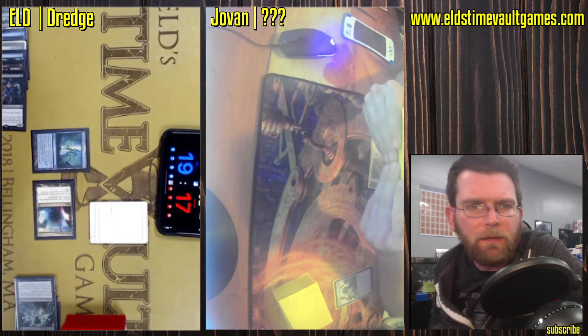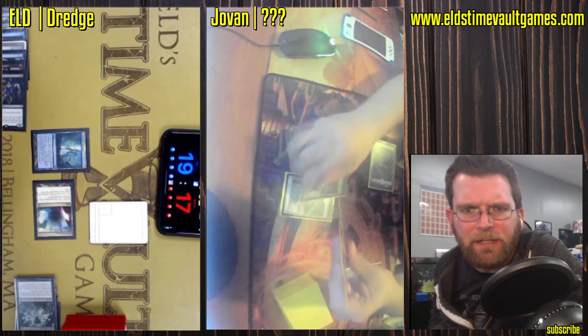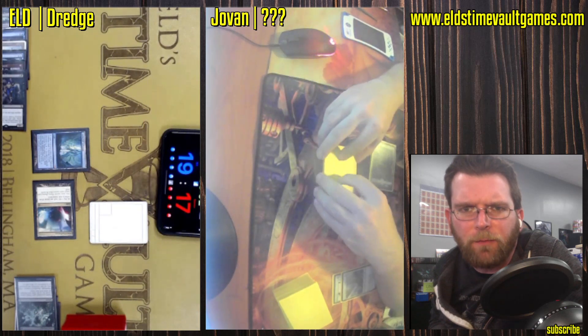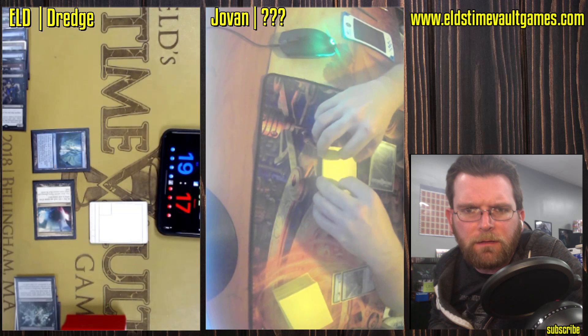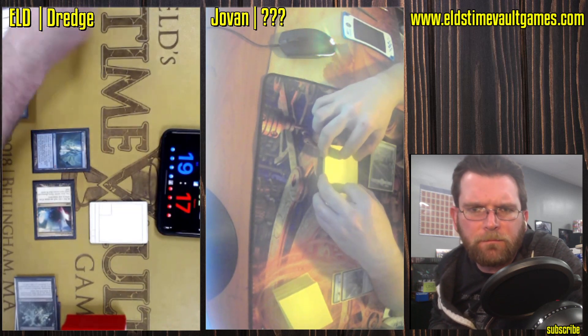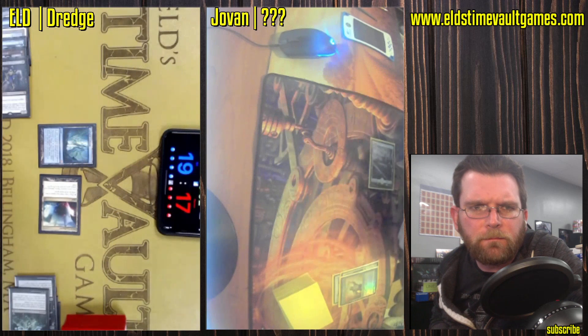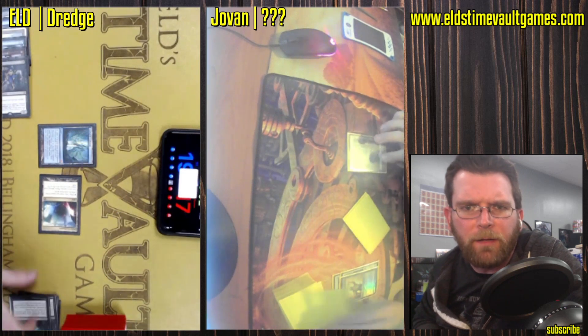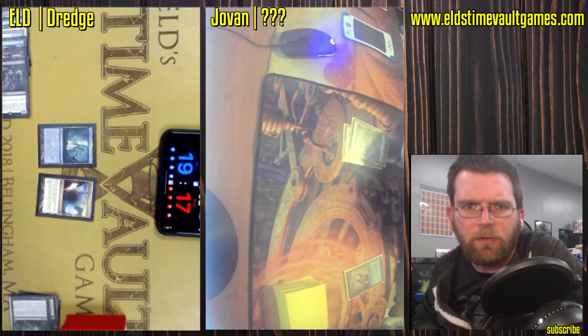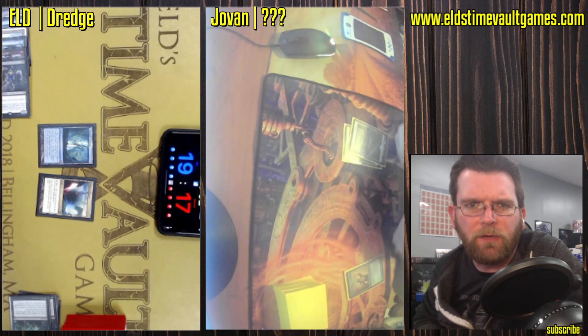And now Cabal Therapy — we'll see how many zombies. Revealing a pretty vulnerable hand. Looks like it did hit a Thalia. And Cabal Therapy also hitting the Umezawa's Jitte with the Zombie Token. So it looks like one Bridge from Below so far.